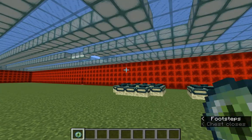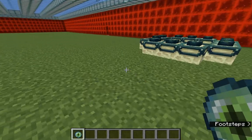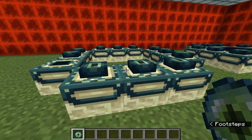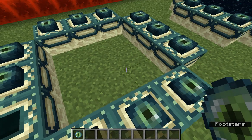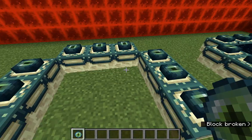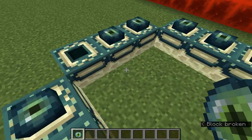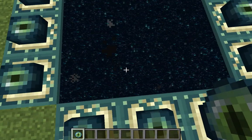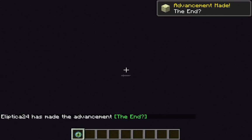You can also right-click it — it's not showing because I'm in creative mode — but right-clicking will throw it to show you where the closest dungeon is, which makes it easier to find the portal. So right-clicking is what happens, and then you jump through. It takes a minute to load.